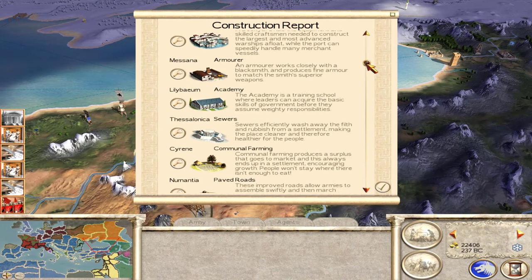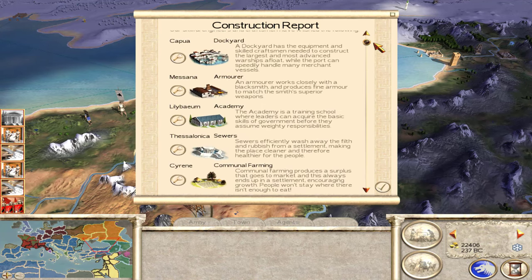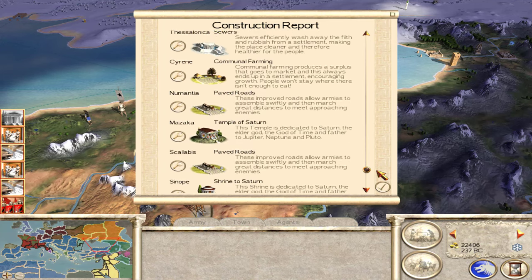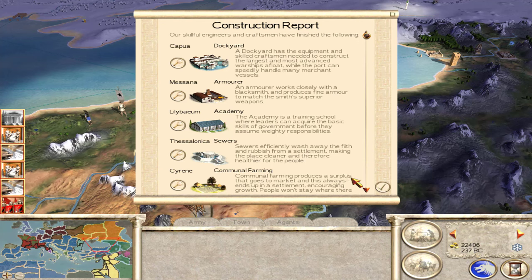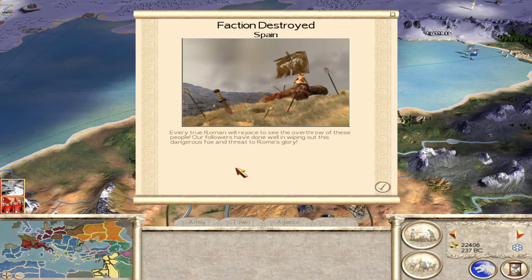We did a lot of construction last turn — were able to build in every single city that had the population size. Doing a lot of economic buildings. We did get the armory in Masana so we can start upgrading — we'll upgrade the Temple of Vulcan next. Not bad on our income: over 102,000 total income, army wages are half that at 50,000. Spain has been wiped out, so that last town is now going to be a rebel force.